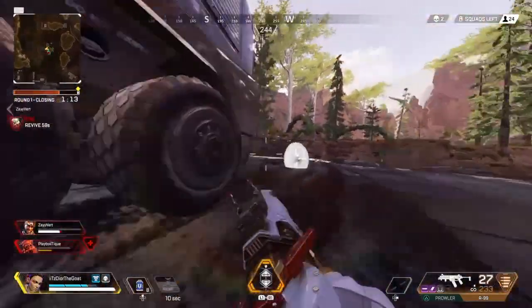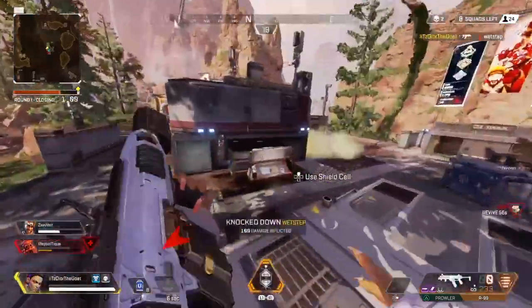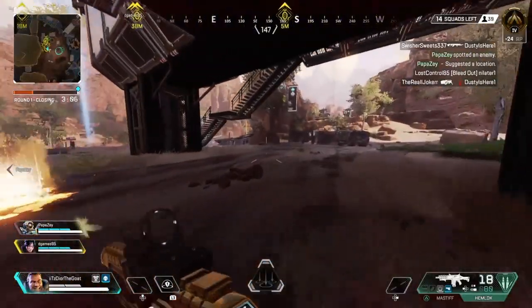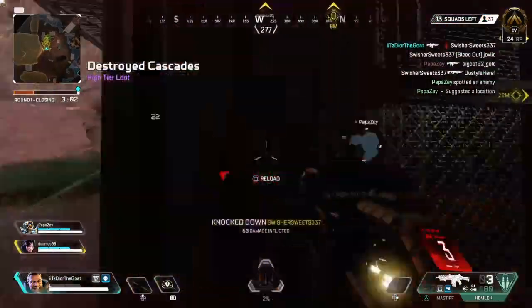What you doing, bro? You think you have a bigger brain? Your brain is tiny. And then look at you trying to pull above me. There's still people here right there — there's still people here right there — knocking Mirage.